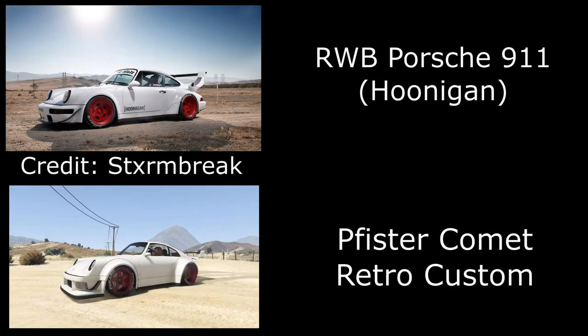The next one is from Storm Break — the RWB Hoonigan Porsche. It's a really nice vehicle and I wasn't aware we could get this in GTA. It's the Comet Retro Custom, the Benny's version, and you can get it pretty similar. I've gone for an all-white paint job with red wheels in the Tuner category. You can't quite get the exact spoiler but it's the closest I could find, with a half cage in the back. Unfortunately you can't get the writing behind the front wheel arch, but at a Hoonigan car meet most people will recognize it.